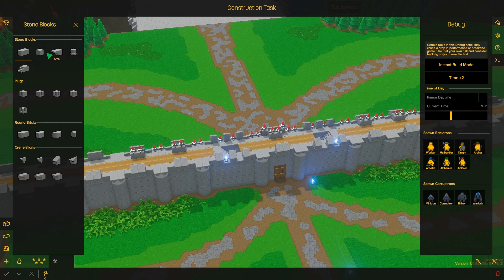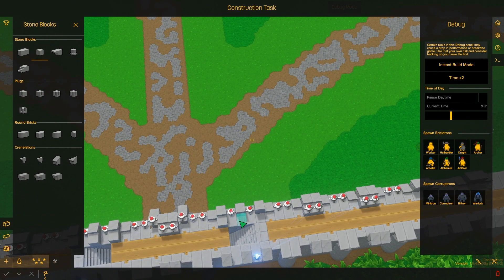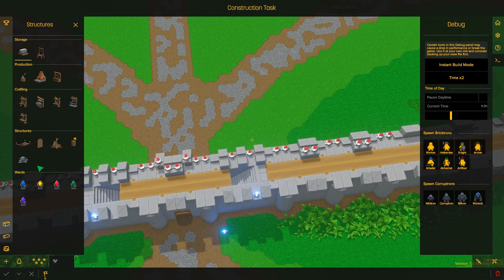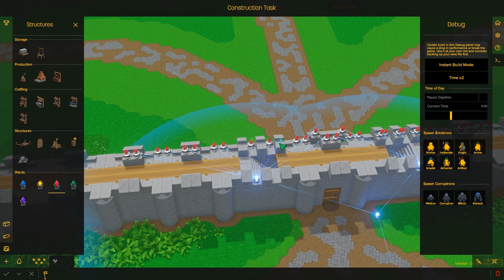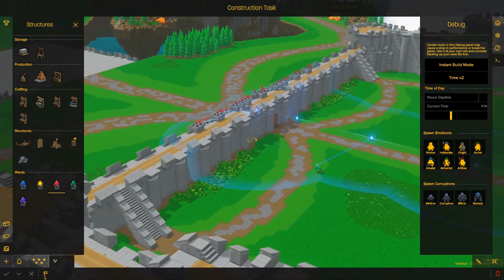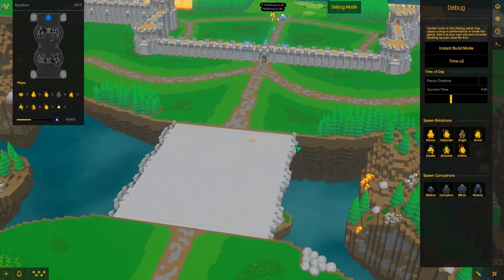We're almost done here. I wanted sentinels up here — this would have been my original plan if I thought Luke was going to have enough guys, which I didn't think he was. But it didn't really matter; he killed me anyway. So there we go — this is what it would have looked like if he tried to attack me.